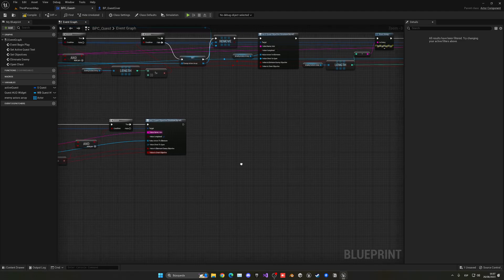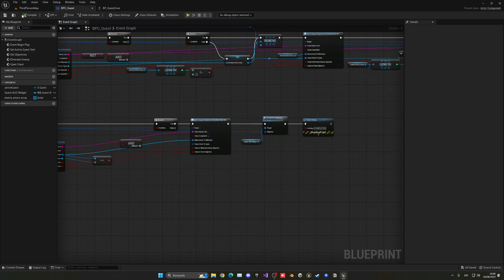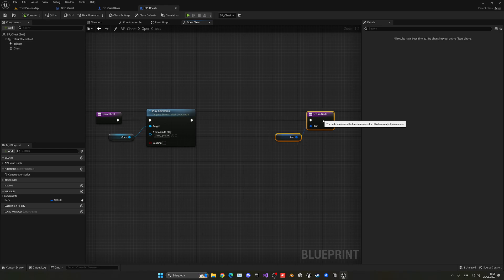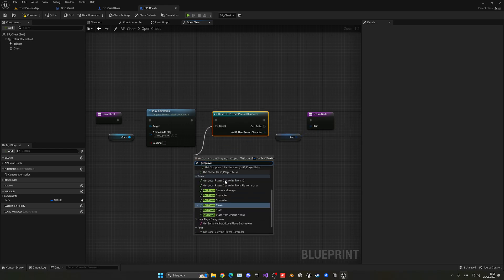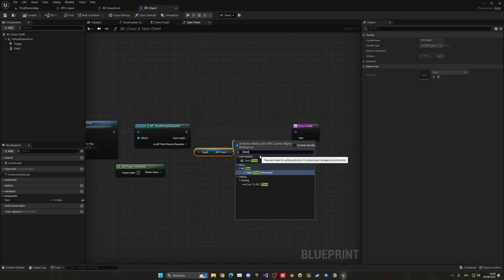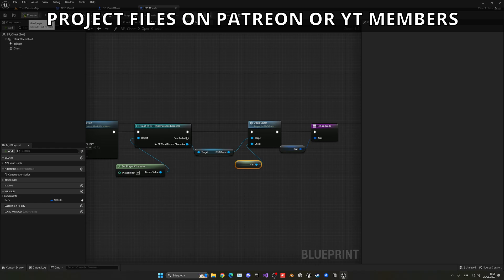Now open the chest blueprint from the level with Ctrl+E. After playing the animation, cast to the Third Person Character, get the Quest Component, and call the 'Open Chest' custom event — not the interface function. Pass 'Self' as the chest actor parameter. With that, everything should work.